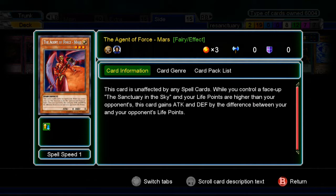If you have Sanctuary, Mars gains ATK and DEF equal to the difference between Life Points, which for a finishing blow is really good, but for early game not great. I don't care to draw into it — I mean I can banish it for Hyperion, yada yada. But the point is I don't want too many dead draws. I want to make sure I can draw into whatever I need.